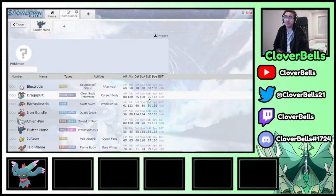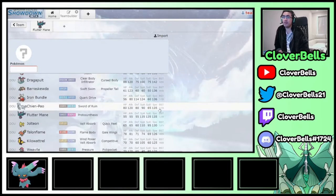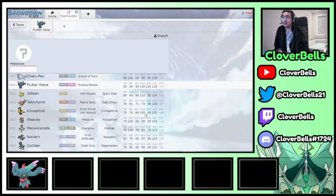Ghost/Fairy is a really nice typing. The main thing that can outspeed Flutter Mane that really threatens it is Dragon Bolt because of the Ghost typing - be aware of that. Iron Bundle outspeeds it by one, but I don't think it's too big a deal. You do speed tie with Chien-Pao, which I expect to see in the meta often. With Fairy moves and Chien-Pao's weak Special Defense, you should one-shot it.